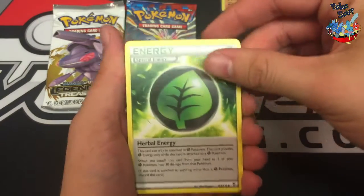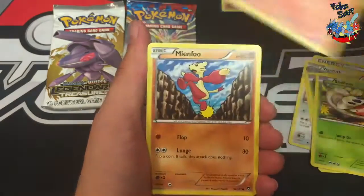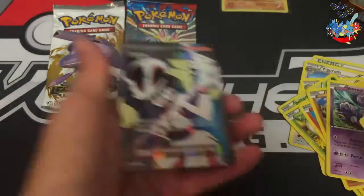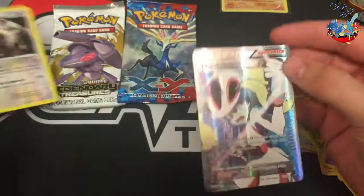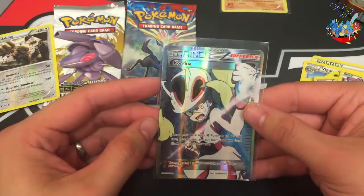Alright, an herbal energy, Vigoroth, Raichu, Bellsprout, Shelmet, Magmar, Minfu, Scroopy, Slaking Rare Reverse — oh yes! We are starting this off with a Full Art Trainer, Karina. This is amazing. Oh gosh, these pulls definitely are sweet in these tins.